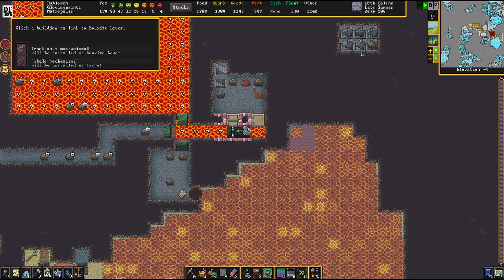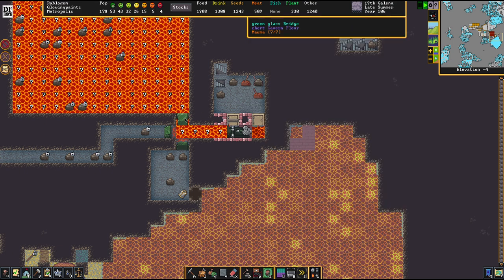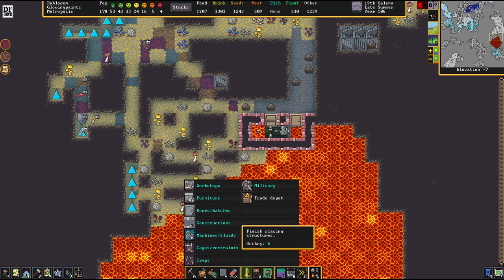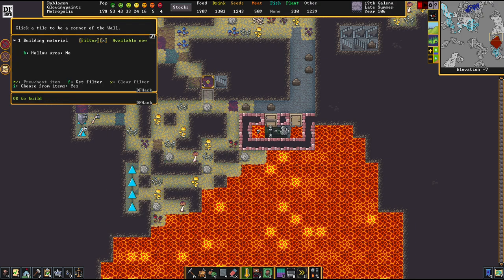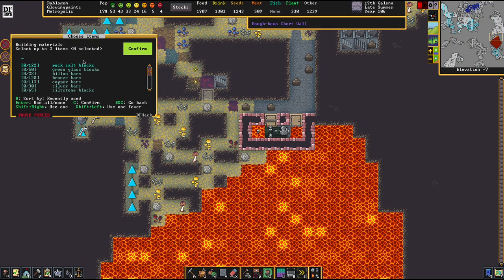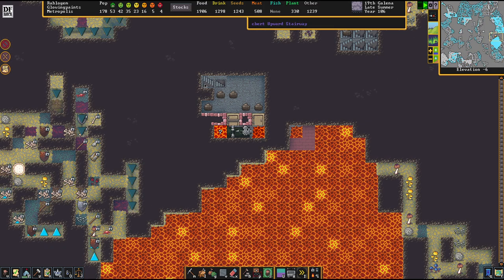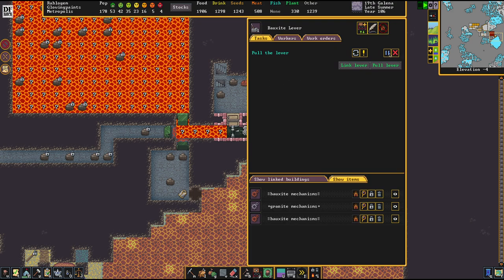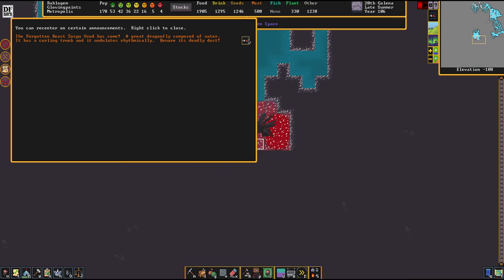This is the lever we want to pull, because I want to shut off this connection now. I really need to do something about that place - I need a door here, and walls. This should not happen. Once these walls are built and the door is in place, it won't happen anymore. Let's assign somebody to pull that lever. If a lever isn't getting pulled fast enough for your taste, make it the most important task in the fortress.